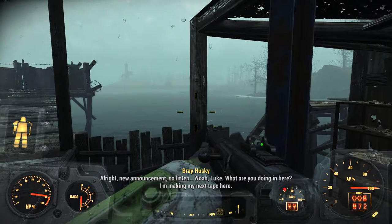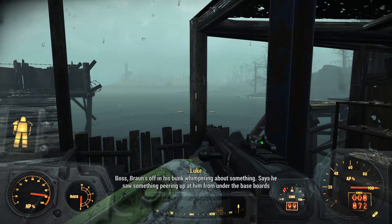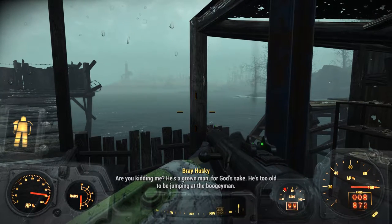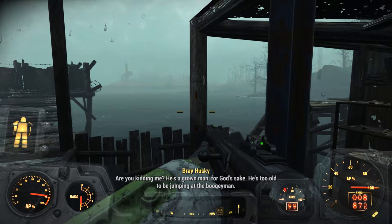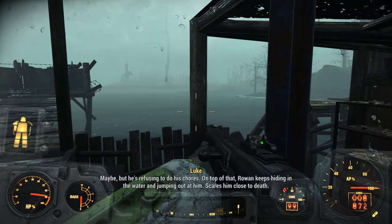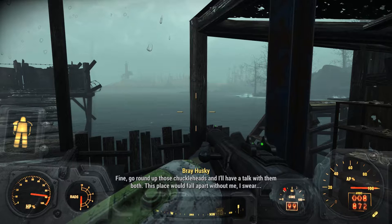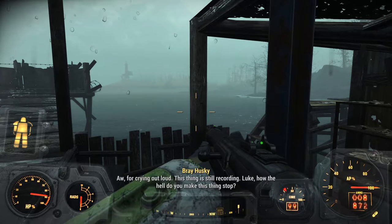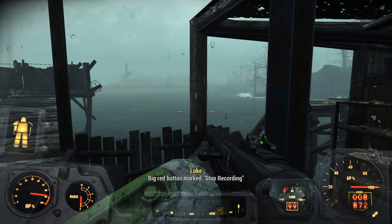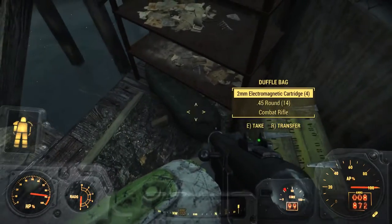Family announcement. Walt! Luke! What are you doing in here? I'm making my next name, Pia! Boss, Bron's up in his bunk whimpering about something — he says he saw something peering up at him from under the baseboards. Are you kidding me? He's a grown man, for God's sake — he's too old to be jumping at the boogie. Maybe, but he's refusing to do his chores. On top of that, Rowan keeps hiding in the water and jumping out at him — it scares him half to death. Fine, go round up those chuckleheads — I'll have a talk with them both. This place wouldn't fall apart without me, I swear. For crying out loud — this thing is still recording! How the hell do you make this thing stop? Big red button, Mark — stop recording. I knew that. He knew that.